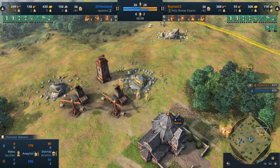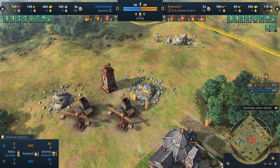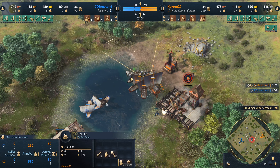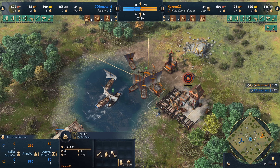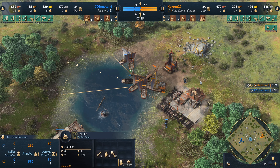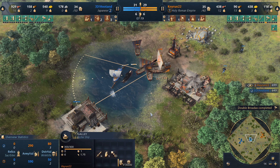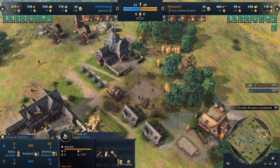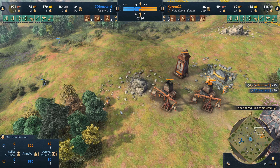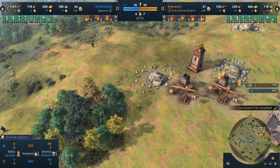Kiran on the other hand, as of the recording of this video, is sitting at about 190-something. We do have a galley out but it's not doing anything - it's focusing down the ships instead of trying to save the dock, which it possibly could have saved actually. We have a Geisha out as well currently.